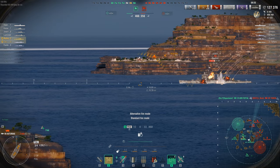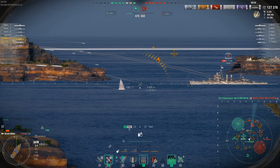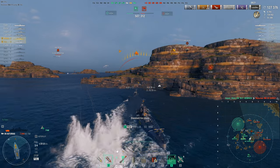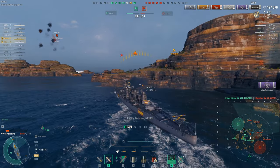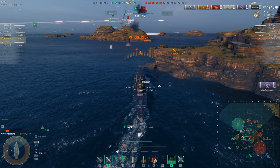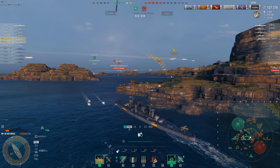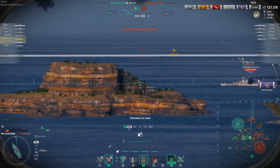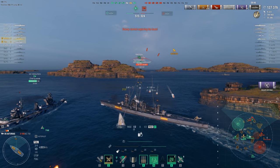I try to shoot the Surrey here. He dies. We're up to 127k damage, so not too bad. The problem is now there's a CV in the game, so we can get perma dropped, and we only have 6,000 HP left. There's also a Budyonny who can free-farm us from range. We're probably just going to end up dying to the Budyonny. What I can try to do is get a burst fire salvo on the Budyonny before I die. We do end up taking a torpedo and dying. We do get a Citadel on the Budyonny.